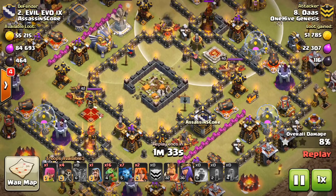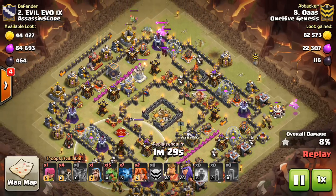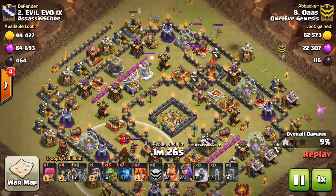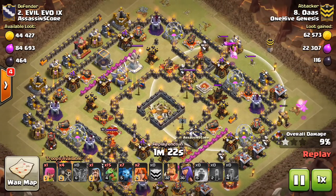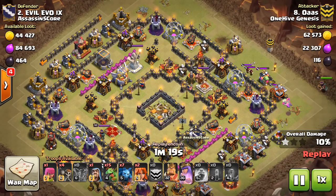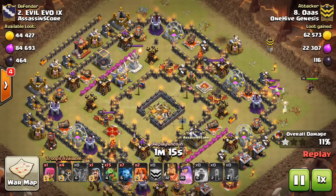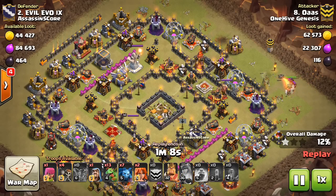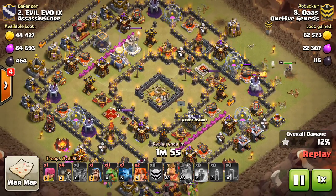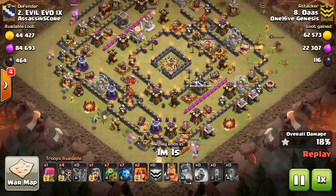Notice how one Inferno Tower could barely reach some of those skeletons, and the other one couldn't. Those Infernos will do a ton of damage, so you've gotta make sure they're not in range for the most part. There were a few Xbows, but those aren't much to worry about — point damage, unless it's like a Tesla, but even Teslas aren't going to be that much of an issue. As long as there's no splash damage like mortars, wizard towers, or bomb towers especially — that's the main thing to worry about. As long as you don't have that, a few point defenses won't hurt.